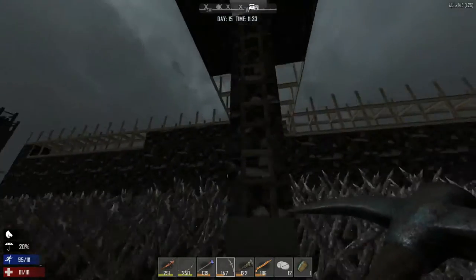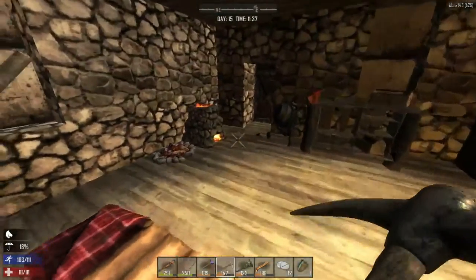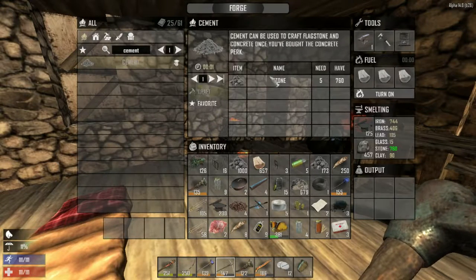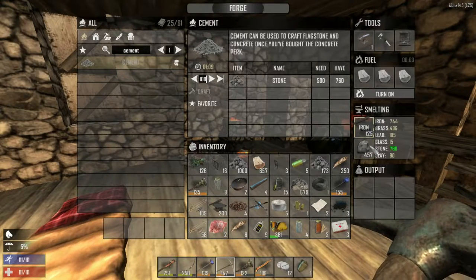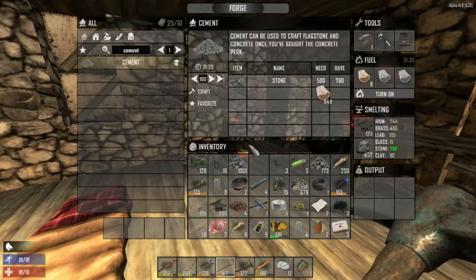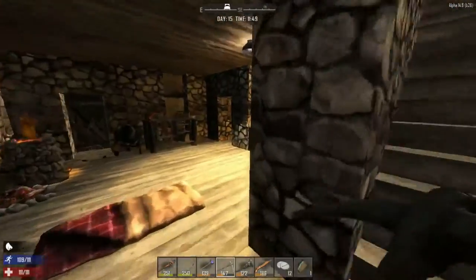I want to finish up the cobblestone, so I'm going to drop off some random stuff. Let's look at the cement — I think we need to use the forge for that, put stone in. How much cement do we want to make? We can make 100 cement. That'll go in, about a minute and nine seconds. Let me throw in some wood and then go craft, make cement.